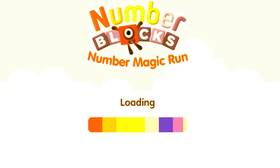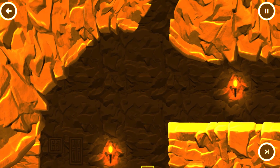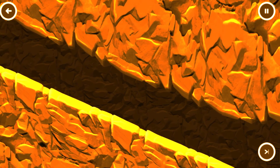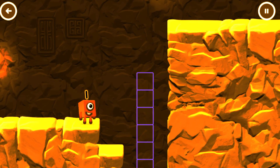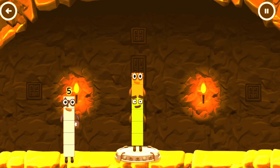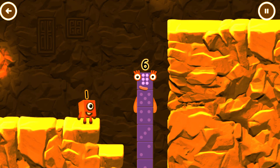1, 2, 3, 4, 5... Caves! Add number blocks to make 6. 4, 2, 6. I am 6 in the mix.